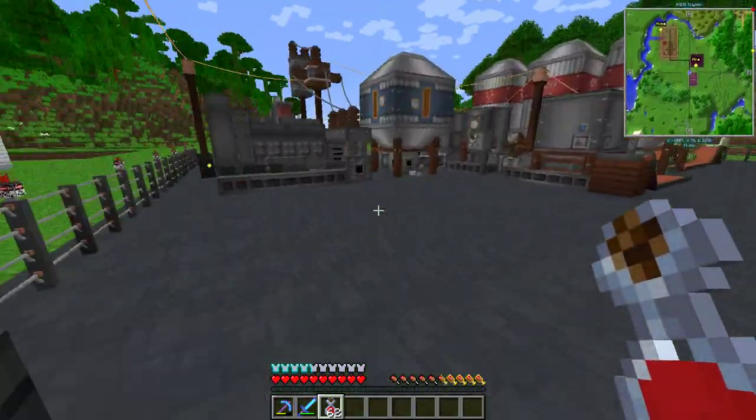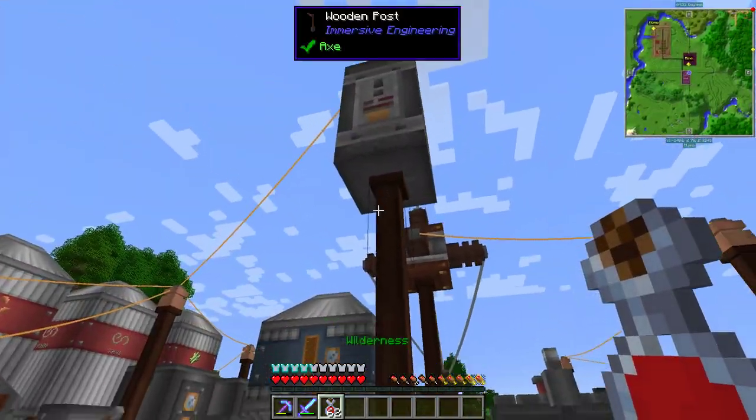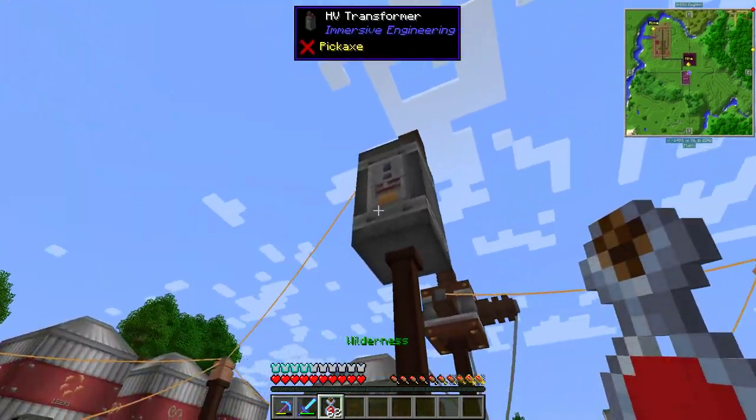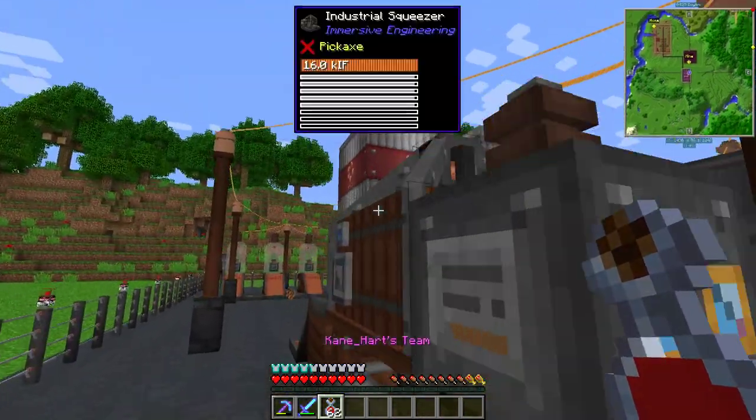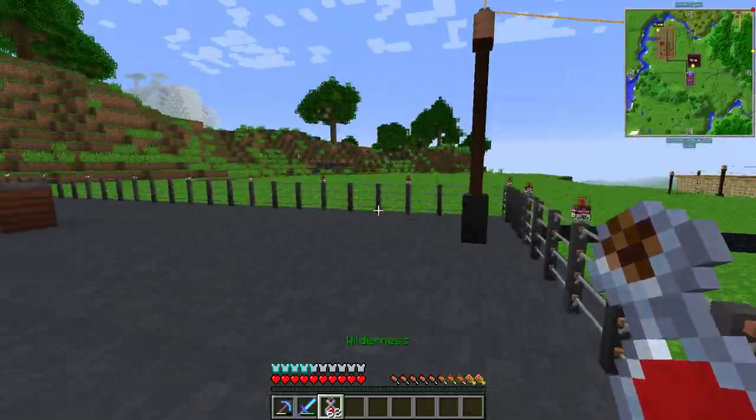This is the wire going there. I'm using a transformer here - I've never done transformers before. It's the HV transformer, so I have an HV line coming from here to there, and then it uses LV to connect everything. It's a lot of fun, I enjoyed it quite a bit.